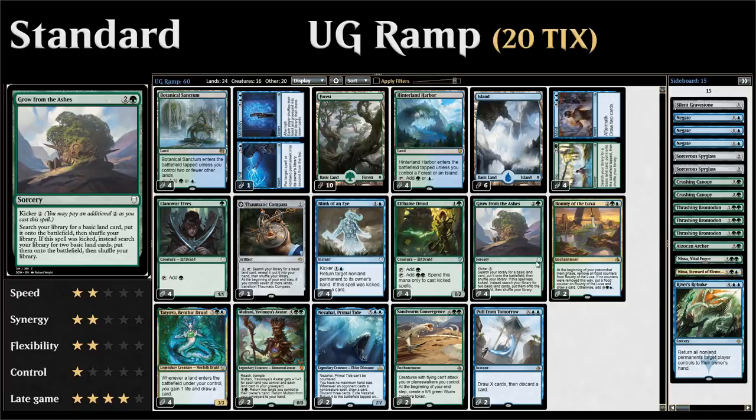Besides Blink of an Eye, our next card is also one with kicker: Grow from the Ashes, a sorcery that lets us search up a basic land and put it into play. If we kick it, we get to search up two basic lands that enter the battlefield untapped — relevant if we're trying to cast multiple spells in the same turn.